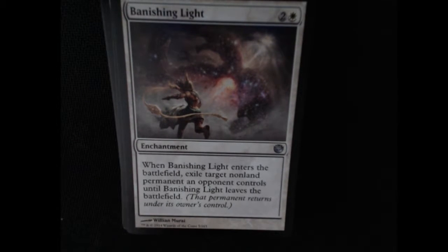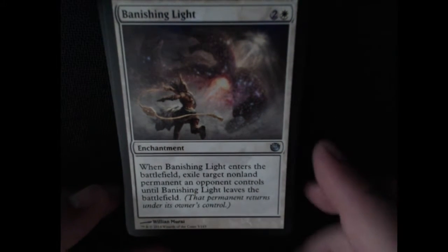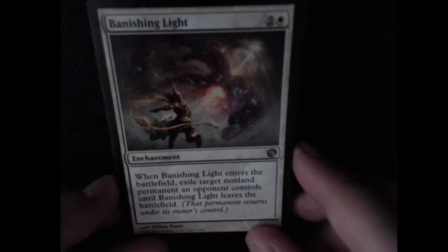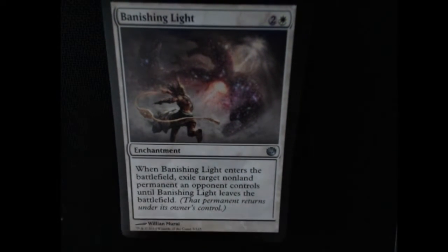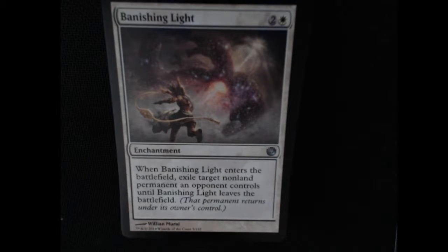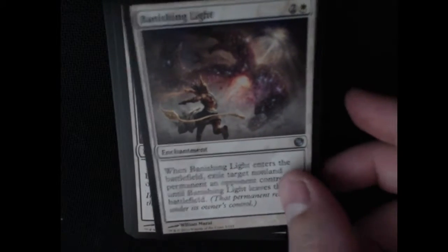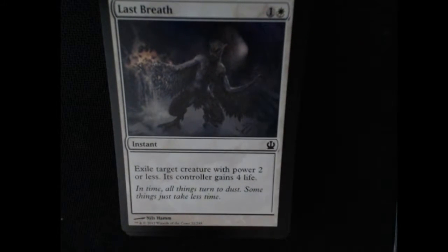Another uncommon here: Banishing Light. Cool little artwork — looks kind of like a nebula, banishing some sort of darkness with a mouth there. So you exile target non-land permanent until Banishing Light leaves the battlefield. It's a temporary removal — a little control action going.